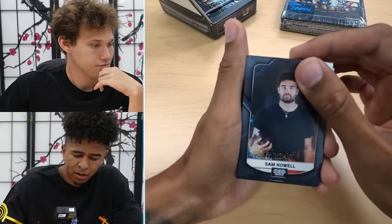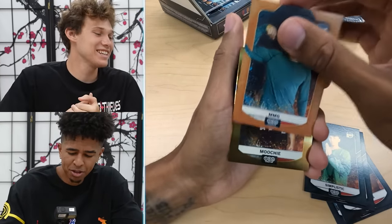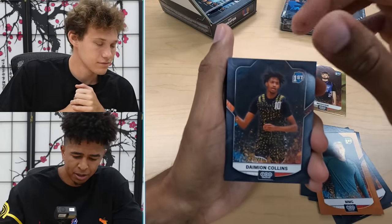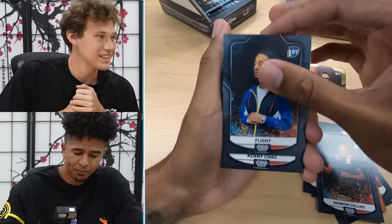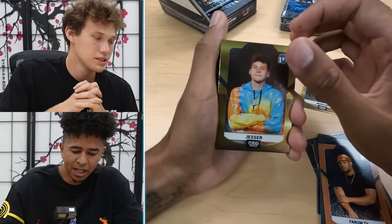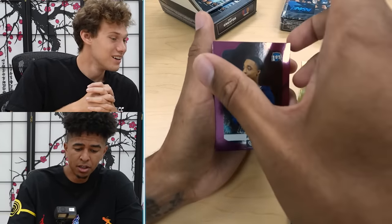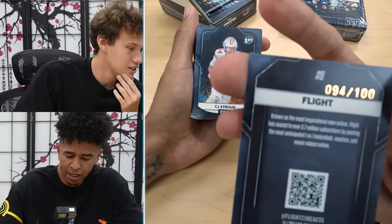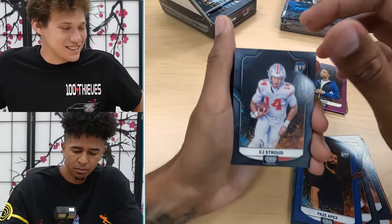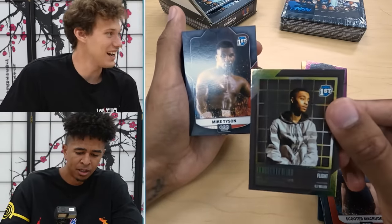So college quarterback right here - Sam Howell, I think he got drafted. Jack Davis, MMG, the boy Mushi. We got a gold foil. Another NBA prospect - Damian Collins, he might get drafted. Flight, also an NBA prospect. We got a bunch of the AMP guys in there. Phase Apex. Magenta Flight - this is out of 100. I got 94 out of 100 - sleeve it! This is a blacklist insert, one of our new inserts in this set.